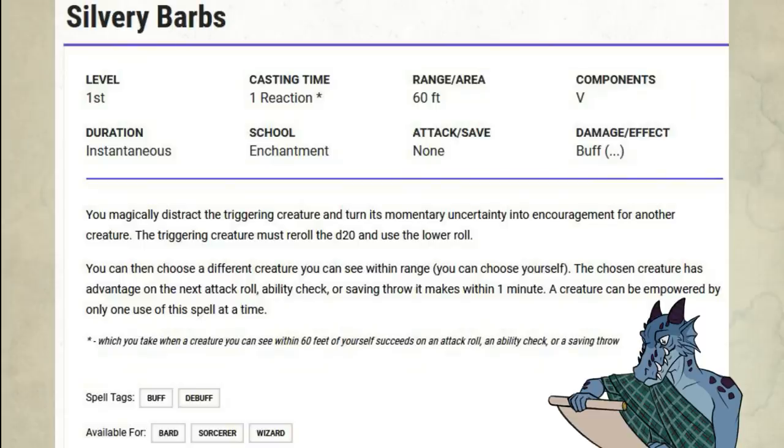It's a reaction with a 60-foot range. When you see a creature succeed on an attack roll, ability check, or saving throw, the effect is instantaneous. The triggering creature must re-roll the d20 and use the lowest roll. You can then choose a different creature you can see within range, or yourself — the chosen creature has advantage on the next attack roll, ability check, or saving throw it makes within one minute. A creature can be empowered by only one use of this spell at a time.